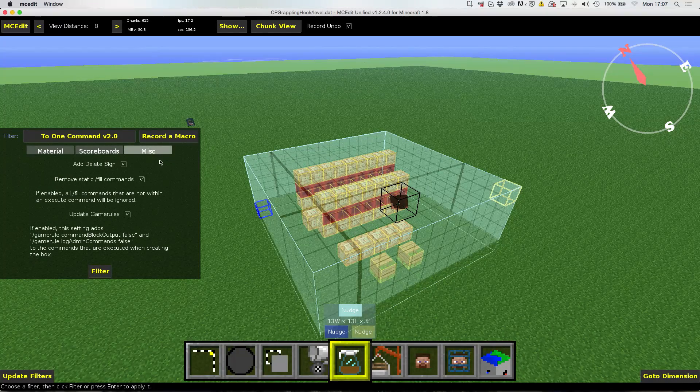There are some miscellaneous options like 'Add a delete sign.' If this is checked, there is going to be an additional sign, and when the user right-clicks this sign the whole structure is going to be removed again. There is also an option called 'Update game rules' — if enabled, a game rule command block output false and game rule log admin command false are added to the command blocks executed once, so if you forgot to add these commands you can simply leave this checked. Finally, 'Remove the static slash fill commands' — in the first version you had to manually remove these slash fill commands before running the filter; this is not necessary anymore if you keep this box ticked.